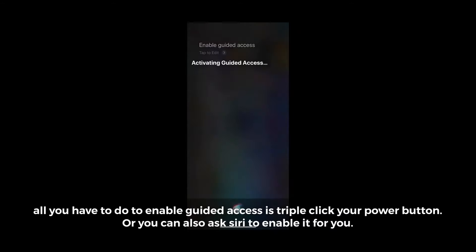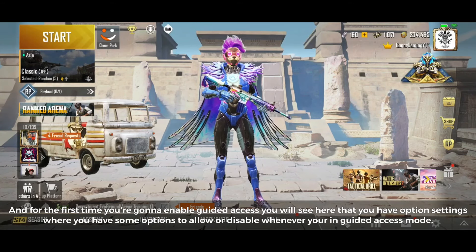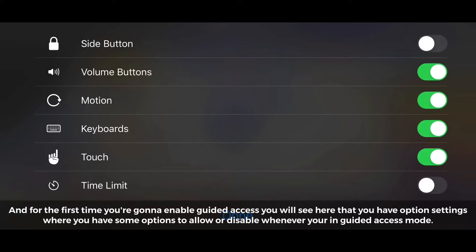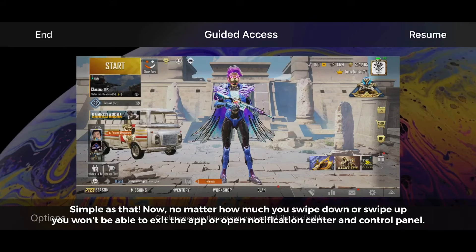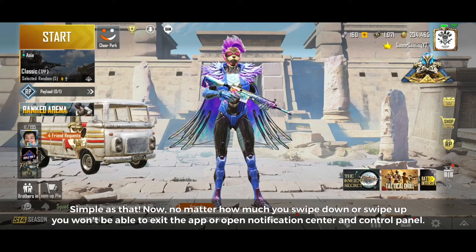Activating Guided Access. For the first time you enable Guided Access, you will see that you have option settings, where you have some options to allow or disable whenever you're in Guided Access mode. Simple as that. Now, no matter how much you swipe down or swipe up, you won't be able to exit the app or open notification center and control panel.